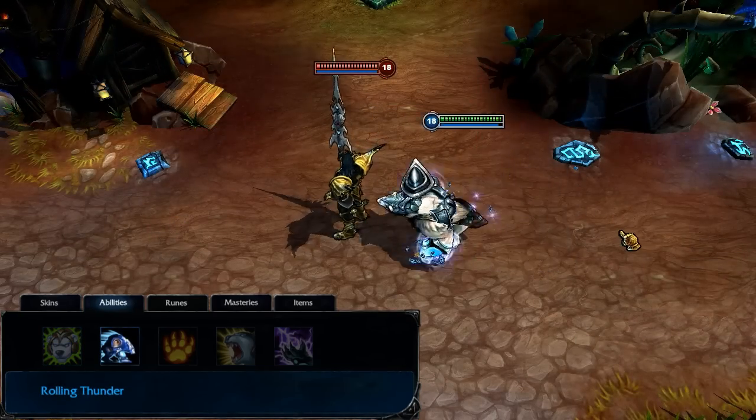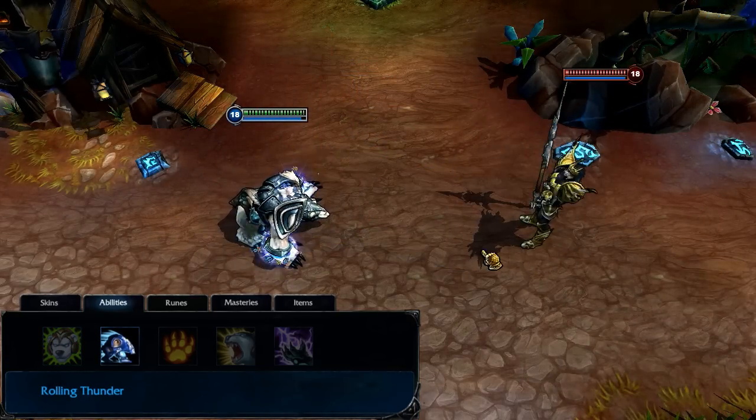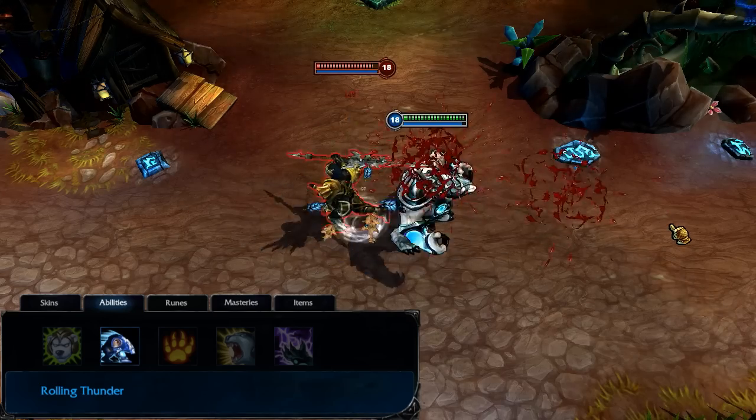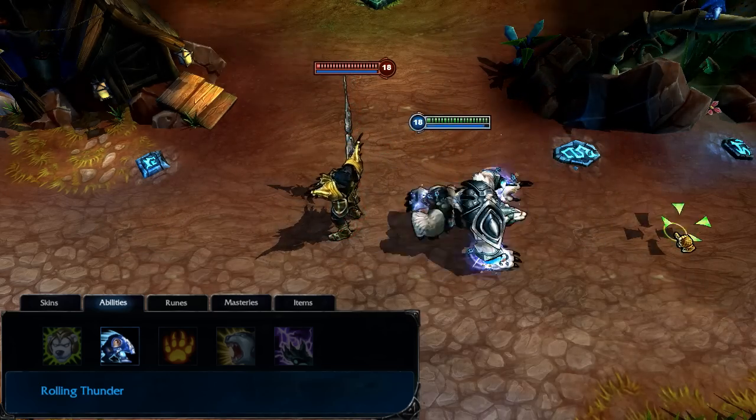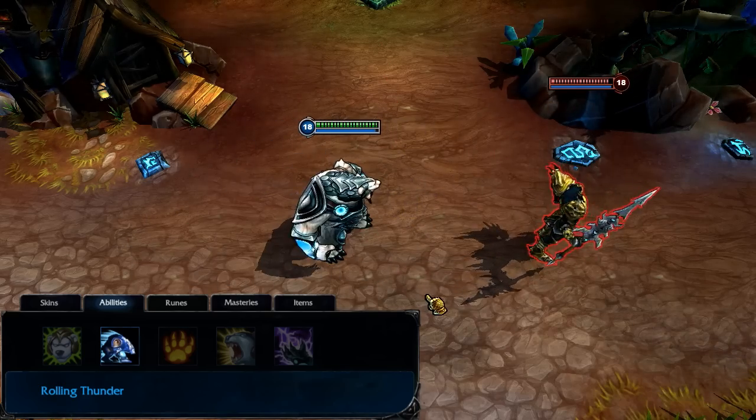Rolling Thunder empowers Volibear for a few seconds. While in this state, he runs faster when chasing an enemy champion, and his next basic attack will deal bonus damage and fling the target toward Volibear. I take Rolling Thunder at level 3 and max it by level 13.